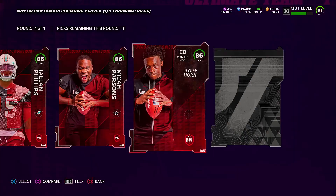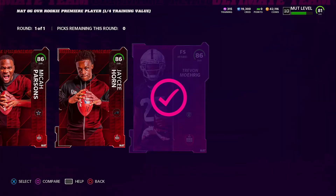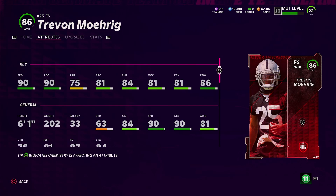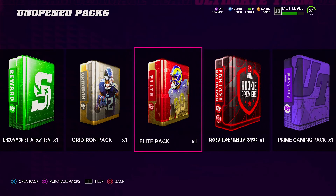It was an obvious choice: Jervon Morig. Everybody's been talking about him — one of the best safeties, could be the best safety in the game right now. I know I have Devin McCourty, but Morig has 90 speed and 90 acceleration — I can't pass up on that. He also has 86 hit power. And at level 10 you also get a free rookie premier player pack.